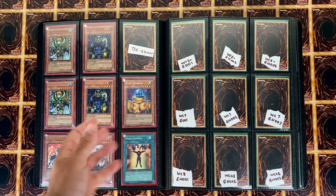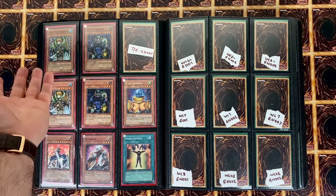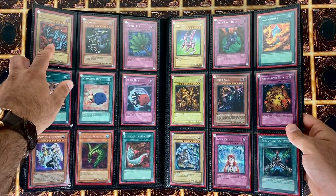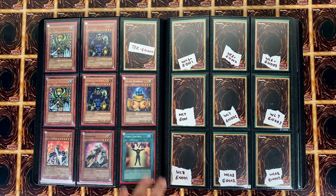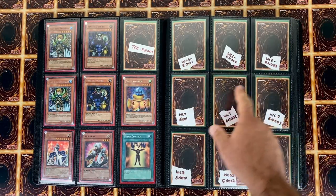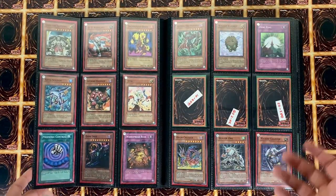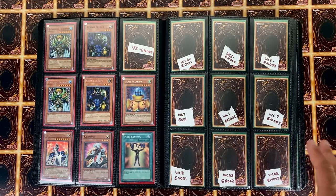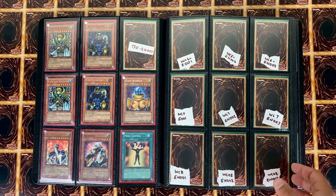Here we have the World Championship 2004 — this is the first World Championship card and the only one in prismatic rare. By the way, that TFK-EN was the False Bound Kingdom released in Europe; instead of having Metal Zoa, they replaced them with these cards right here. Here are the World Championship 2004, 2005 — and I'm missing 2006 and 2007. There is a 2009, 10, and 11 but those are 5D's — I don't know if I want to go into 5D's with the promos yet.